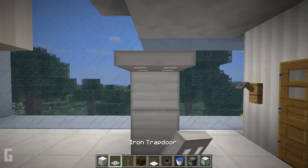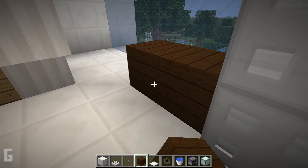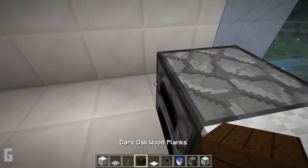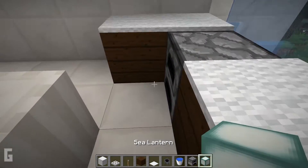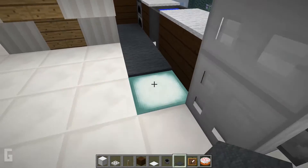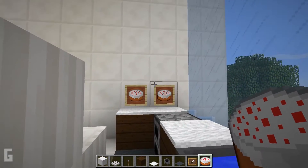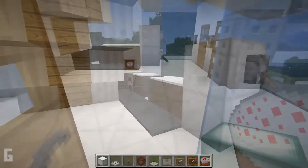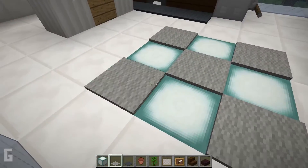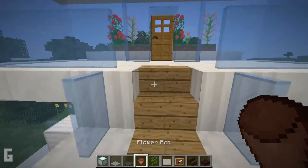Then let's move on to the compact kitchen. Place iron blocks with trap doors and two levers on the side — this will be the refrigerator. Make counters out of dark oak planks with carpet on top. Then add a cauldron and fill it with water, place a furnace as an oven, and add lighting in the floor with a carpet on top. Also we can make an area rug or an entrance rug. Then upstairs, add flower pots on the sides and paintings on the adjacent wall.